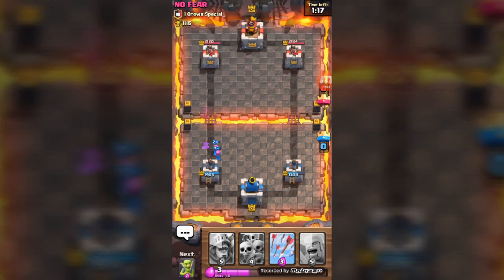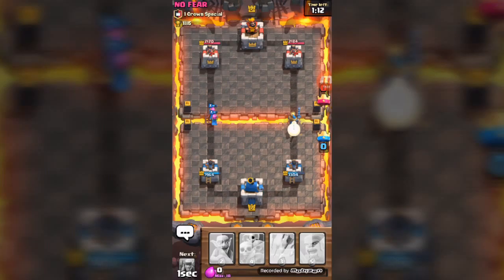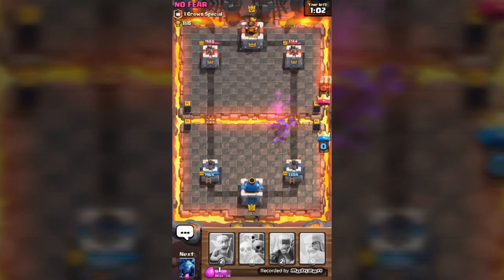This guy's really aggressive — he doesn't like to mess around. So we're going to take out his dragon with our level 7 archers. We deploy our prince. He's smart, very aggressive — that's what he is. And again, that minion horde gets taken out by our arrows, nice and easy.